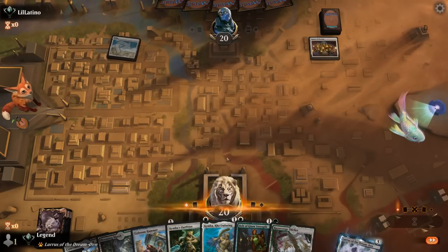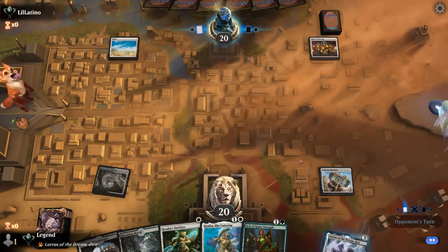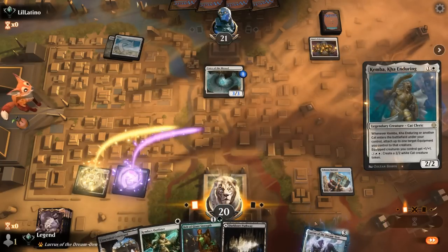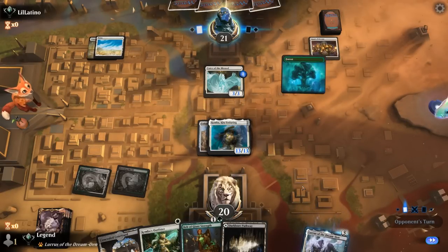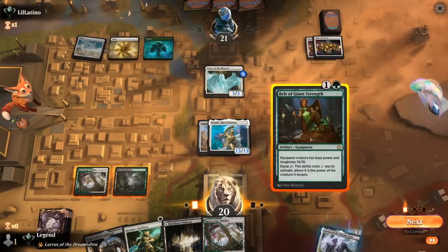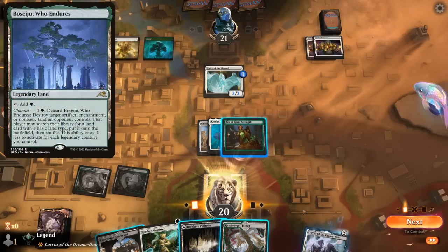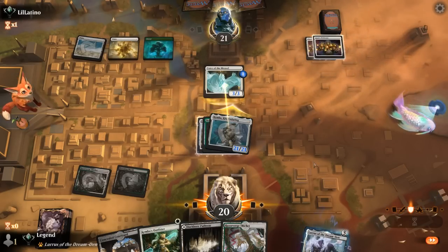Opponent is on a life gain deck. We may lack Trample in this matchup since our opponent could present lots of chump blockers — drawing our unblockable Changeling would be helpful. But we'll certainly go bigger than a Voice of the Blessed. Play Kemba — because we now have a 13/13, the Belt equips for free, presenting lethal next turn. Another Ajani's Welcome and no attack. We'd love it if the opponent forces a chump block. They kept up two mana — potentially Boseiju — but no, opponent is in chump block mode already.